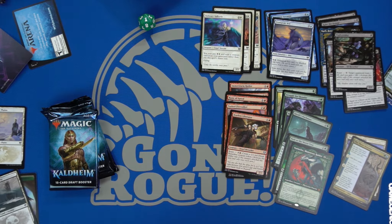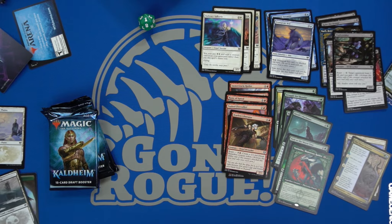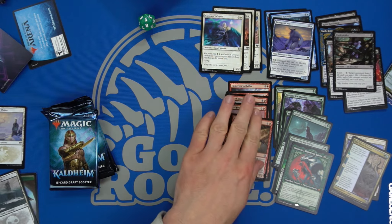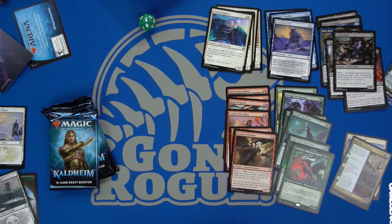I'd be leaning towards a black-green strategy, maybe a blue-green strategy. We have some pretty good red cards too so we could have a decent Gruul deck going. We're definitely low on white cards at the moment, but we have some packs to go.